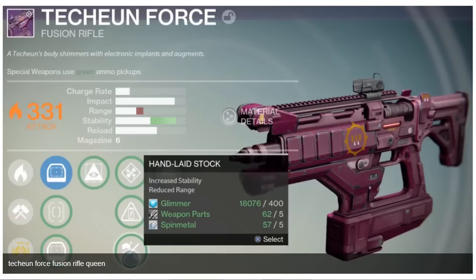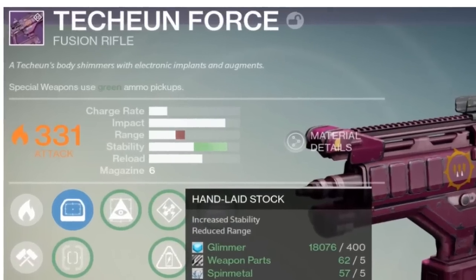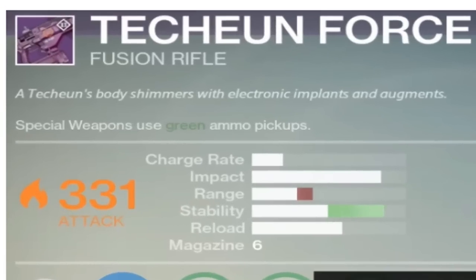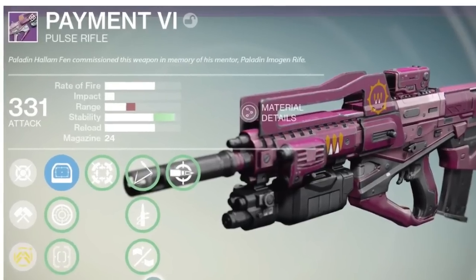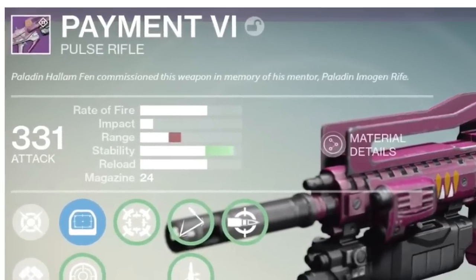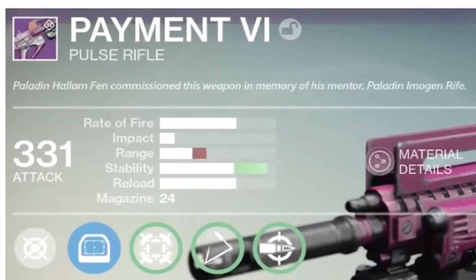To start it off, as you guys can see, the Techeon Force, which is a fusion rifle — looks pretty daggone sweet. Up next, Pavement VI, a pulse rifle. The purple with the gold texture I think adds a lot to the weapon. Gives it that original look, you know. It's awesome.